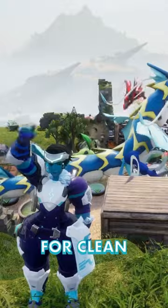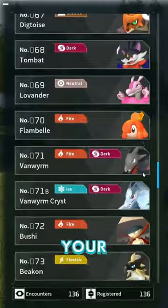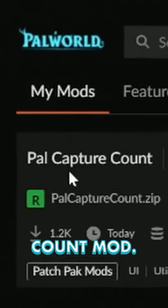Want to turn off your HUD for clean screenshots? Use the Toggle HUD mod. Want to know if you already caught 10 of a PAL without searching your PAL deck? Try the PAL capture count mod.